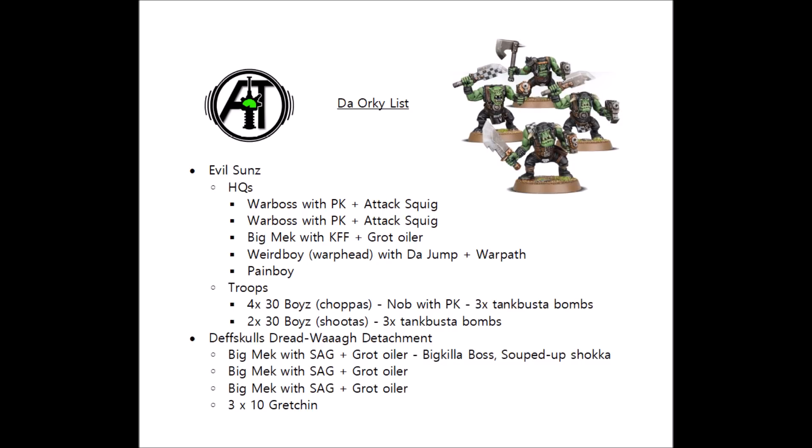In this little castle, we'll also have a couple of war bosses, both of which have power claws and attack squigs. They're mainly there to allow units to advance and charge, but they're certainly no slouch in close combat themselves. If we're expecting some heavy hitters to be advancing towards us, then I'll have low thresholds for giving one of them Da Killer Claw and Da Biggest Boss stratagem to make one extra hitting in close combat.